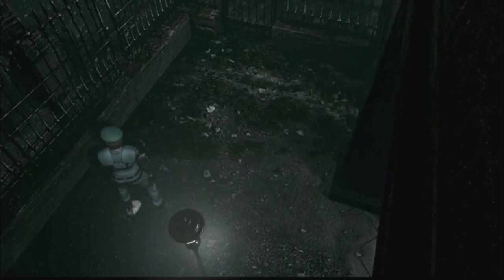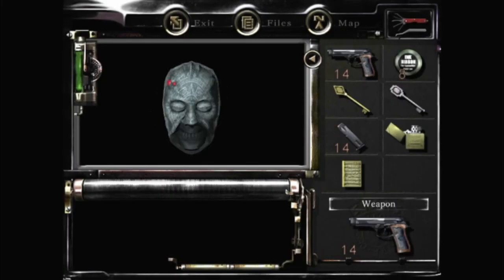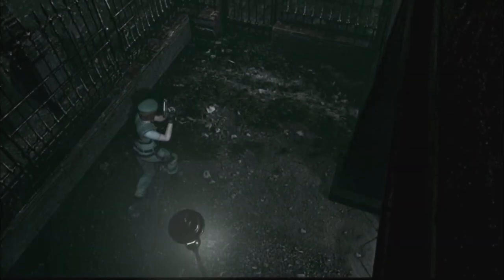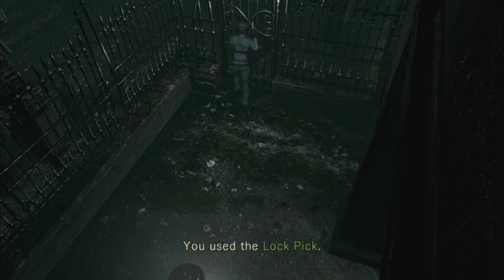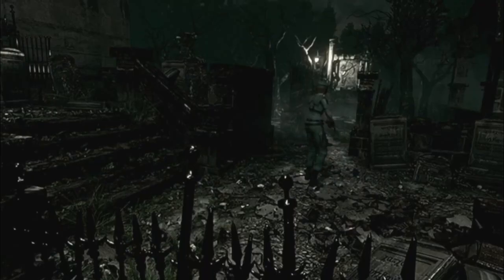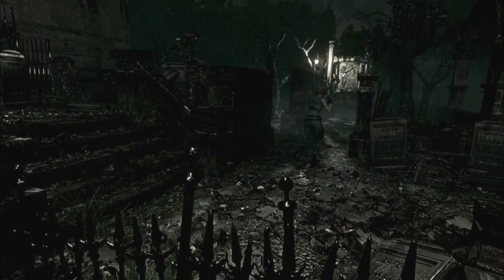Now we're gonna press the button. Open sesame. Now, lucky for us, we have plenty enough space, and this is the mask. The good news is we don't have to go into that hallway if we enter that room. Okay, we're gonna put this mask down there.